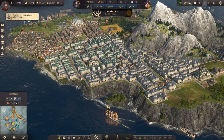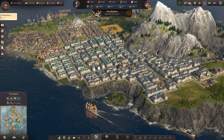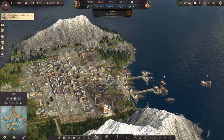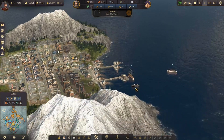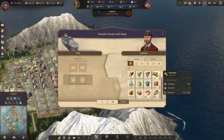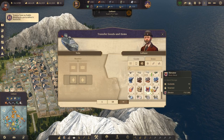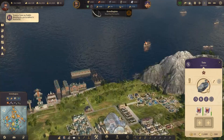Hey there guys, welcome back to another episode. Today we're essentially just going to start off by grabbing some of these — we have 72, perfect. Alright, toto, bring it up there for us. I'm going to assume it's going to be a construction material — and I was not wrong, because we're never wrong.